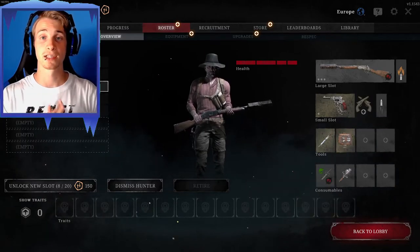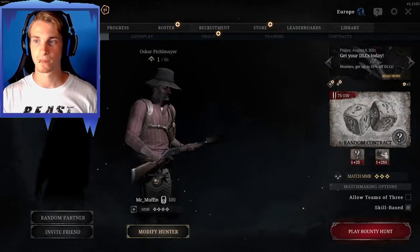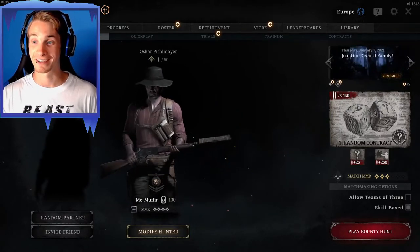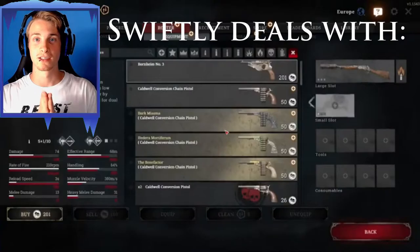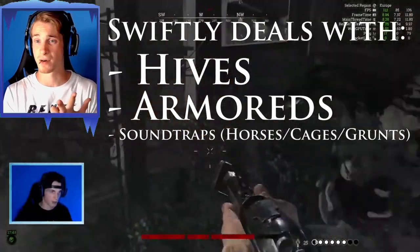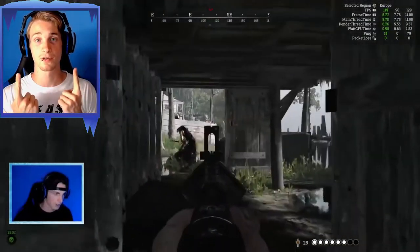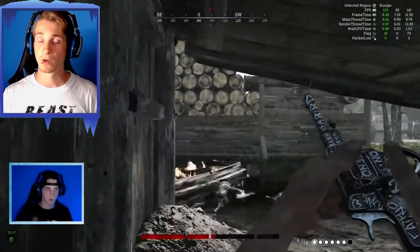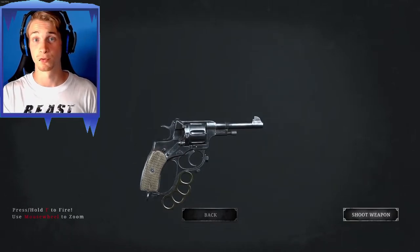Loadout number three, and also the last loadout for this video, is the silenced Winfield and Officer Brawler combination — or as I like to call it, the 'AI Shreck.' I paired the silenced Winfield with Incendiary Ammo, which swiftly deals with hives, armors, and sound traps like horses or zombies that may come too close while you're playing silently. Pair this with the Officer Brawler, which — like its counterpart the Officer Carbine — has very good handling and a fast rate of fire. The integrated knuckle dusters with the brawler help you get rid of those pesky Immolators that may want to ruin your day in the bayou.